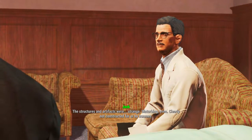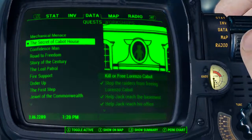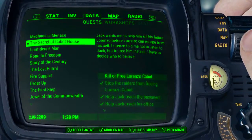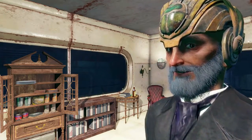Now to move on, like I said earlier, you want to keep doing the quests for Jack Cabot. Eventually you will be on the quest The Secret of Cabot House. At the last stage of this quest — kill or free Lorenzo Cabot — specifically to get the Zeta Gun, you will have to side with Lorenzo and free him.